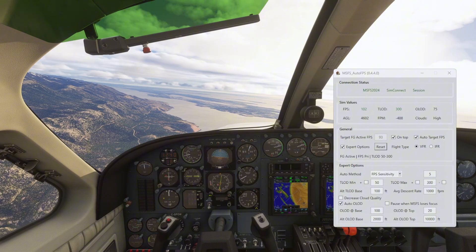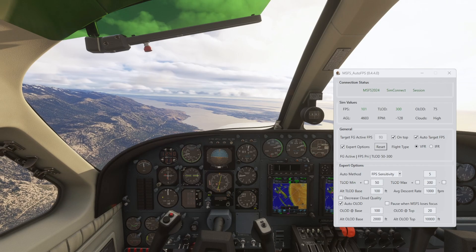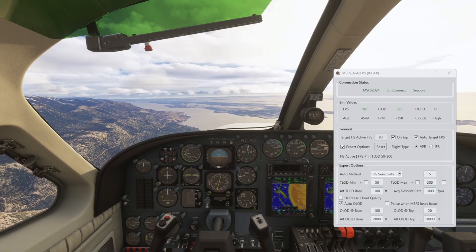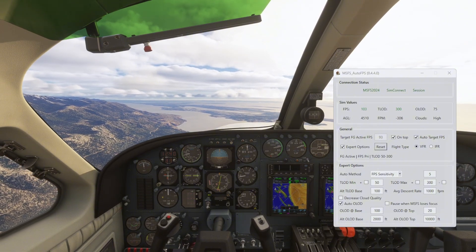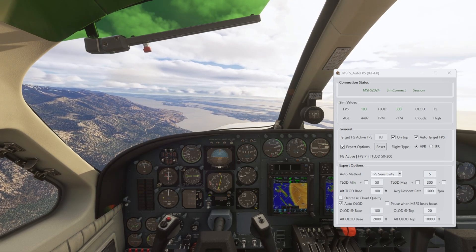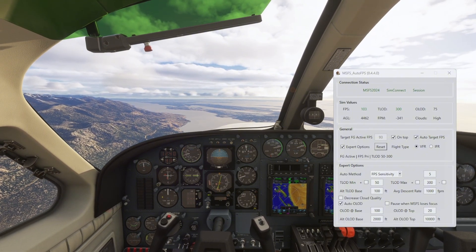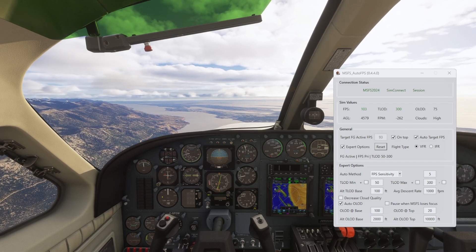KJ's version has you set your object level of detail and terrain level of detail in non-VR mode first, at about 55 and 195. But this one from Reset Transponder, which came out four days ago, you don't have to set anything in the sim. You just download it, install it, run it, and start the sim.